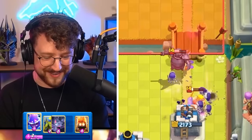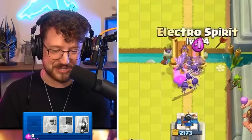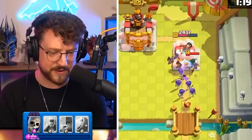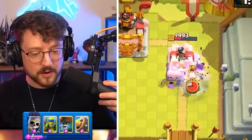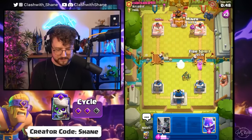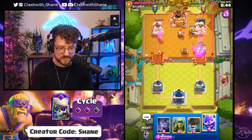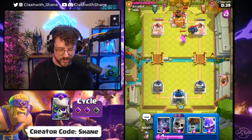We finish the Pekka off and distract the bandit. Skeletons going in — can we convert to a successful counter push? He's got no zap in hand, he over-committed. The electro wizard stops it but that's still 2,000 damage. Wall breakers in, skeletons as well, miner inside — he can't go in with the Pekka. He wasted his zap spell — we have a potential opening.